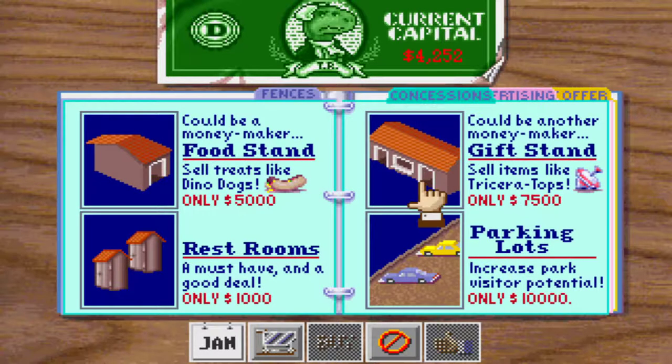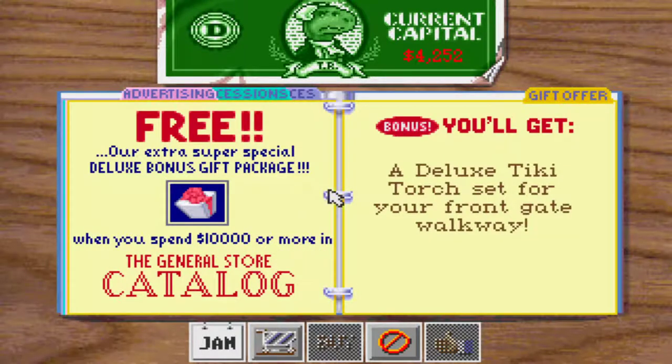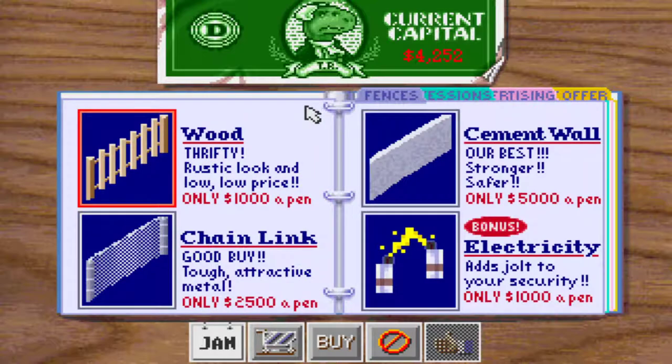Let's check out what we have here: a food stand, gift stand, restrooms, and parking lot. These are so guests have some place to rest and go to the bathroom, and the parking lot increases the number of visitors you can have. Under advertising, it's pretty basic like any other game. And here on the gift offer, every time you spend at least $10,000, you get the bonus item listed here.